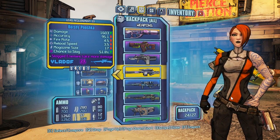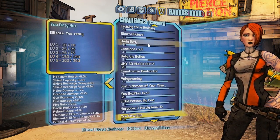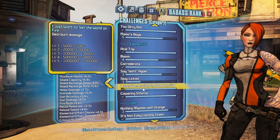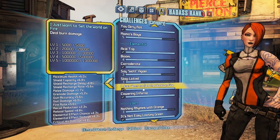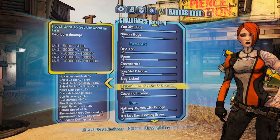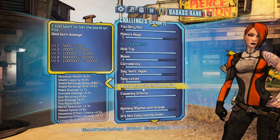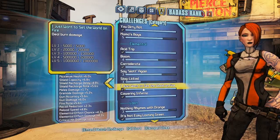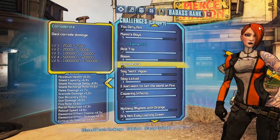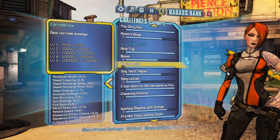You need to deal 1 million burn damage to enemies to unlock that skin — it's level 5, called 'I Just Want to Set the World on Fire.' You can see that I clearly favour the burning weapons. It's a really nice skin because it gives her hair and outfit a cool colour, and her eyes go this really iridescent bluey-green colour. Really liking that skin — rocking that at the moment.